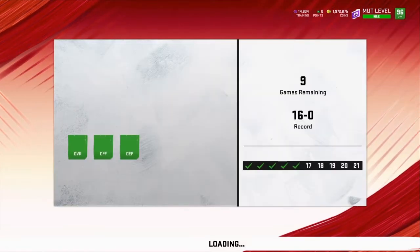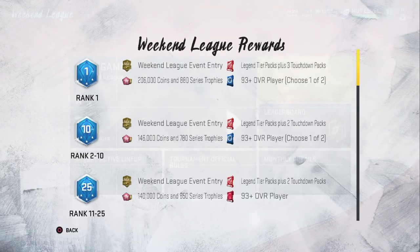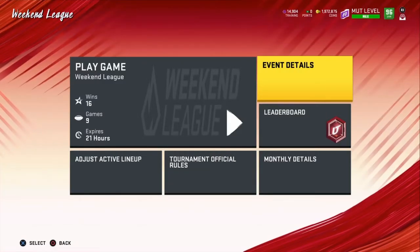You can do weekend league. Weekend league is hard — as you can see, I'm 16 and 0. I usually rank in the top 10, and that's where I get a majority of my coins every week. I get six touchdown packs — if I don't get number one this week, I get six touchdown packs, 146k, 780 series trophies, and a 193 overall player plus, which is most likely an NFL 100 player. That's how I get most of my coins.